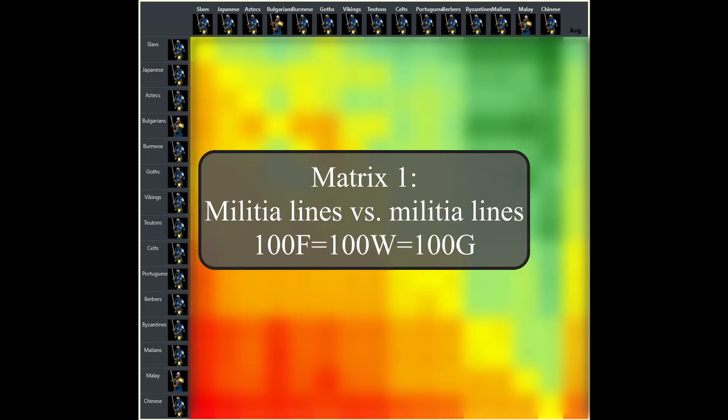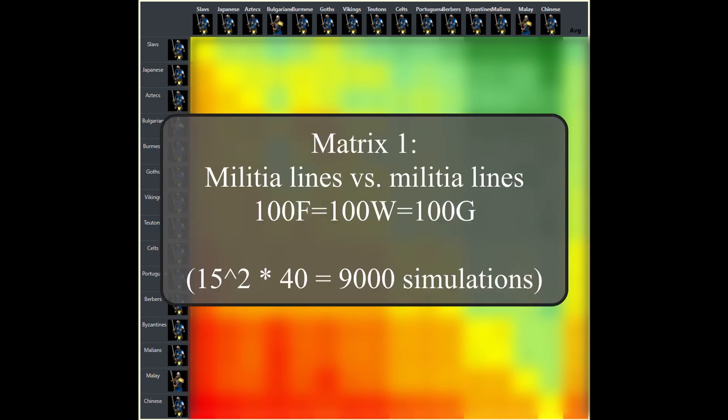We will have a look at both cost efficiency with equal resource worth and cost efficiency with late game market exchange rates. Each matchup is simulated 40 times, which makes 15 squared times 40 combat simulations, so 9000 overall. There will still be a small amount of randomness in the results, since some aspects of AoE2 itself, such as a unit's target selection, are random to a certain degree.